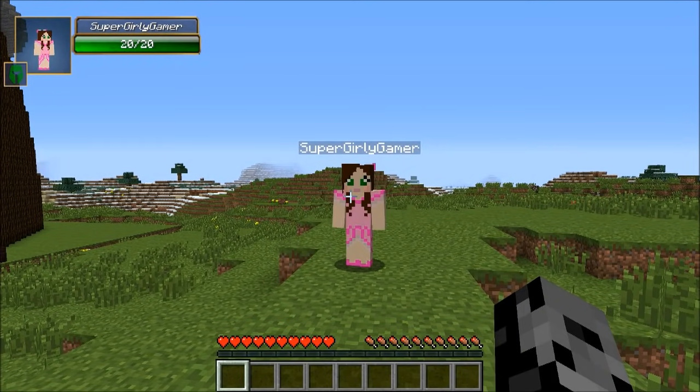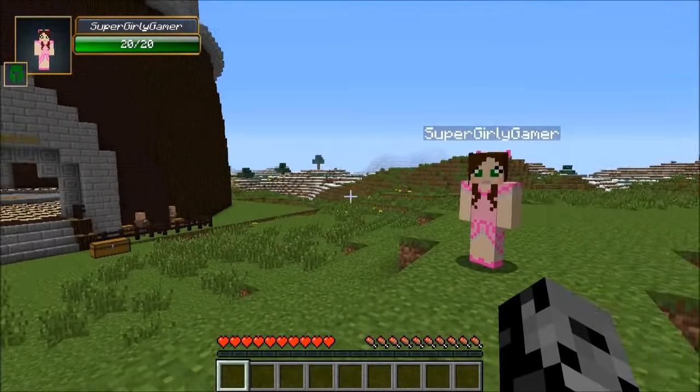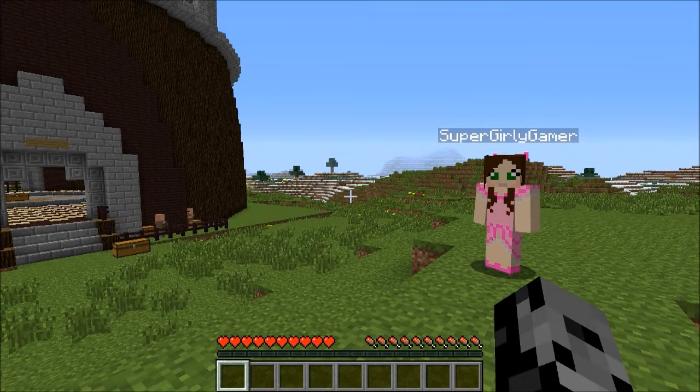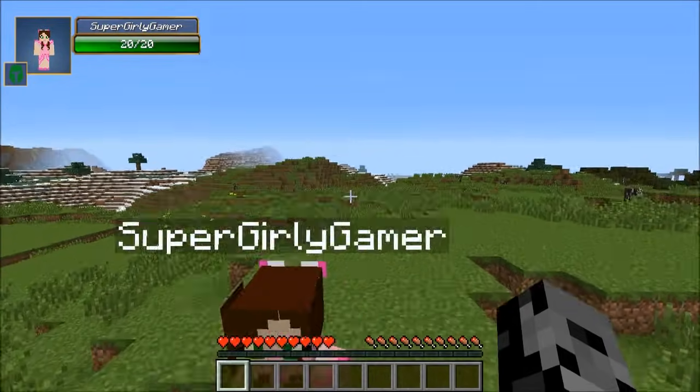Hey, what's going on guys, it's Pat and welcome back to the Challenge Games! Today me and Jed for the first time ever are using blue lucky blocks — it's gonna be awesome, it's gonna be crazy. If the bob army comes, we're gonna die horribly. I hope it does.